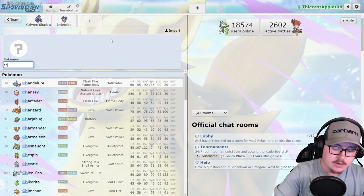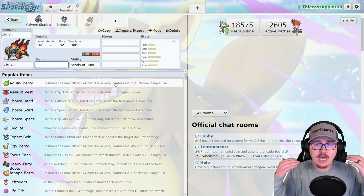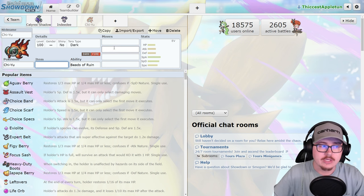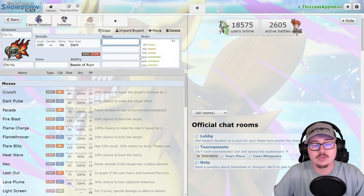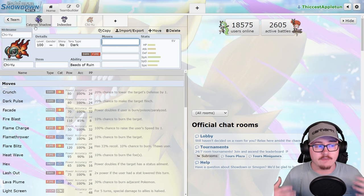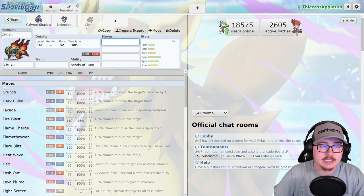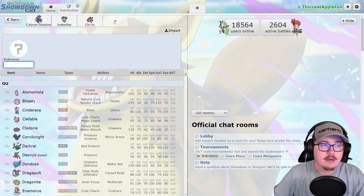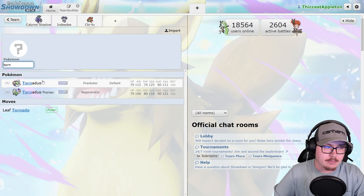Chien-Pao makes a lot of sense with Shadow Rider — it plays nicely into opposing Shadow Riders. Having Chien-Pao come in and Snarl opposing Shadow Riders while you do damage with Calyrex is really nice, and Chien-Pao's Beads of Ruin ability boosts Shadow Rider's damage. This is going to be a lot of hyper offense — you'll probably see Tornadus on this kind of team, similar to the Glimmora hyper offense, but with Calyrex Shadow Rider instead of Flutter Mane.